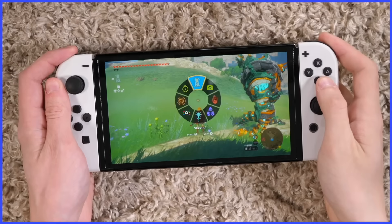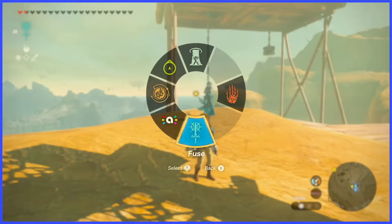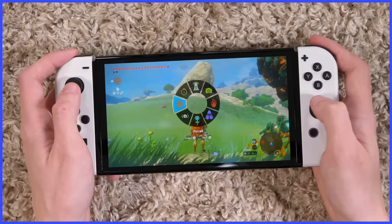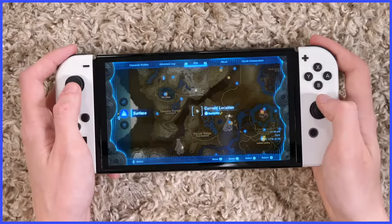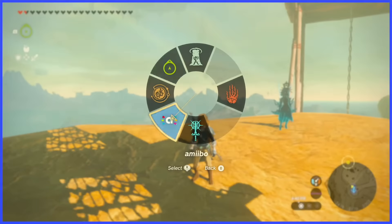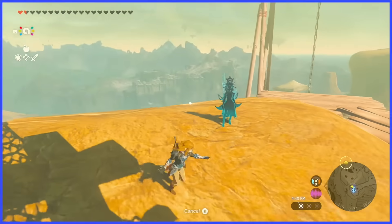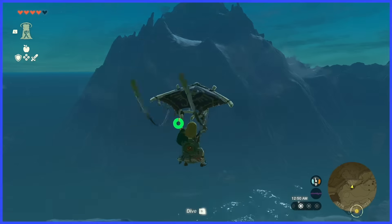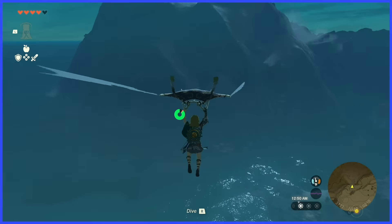Now these abilities are selected by holding down L to access this wheel containing all these special things we can do — like map. This game has abilities through the roof. Why does this wheel have so much filler? Why is the map here when I can more quickly access it by hitting minus? Why is Amiibo here when you can just put that in the pause menu? When are we gonna need that at a moment's notice? And these being here increases my baffle output when there are so many things that would benefit from being selectable this way.